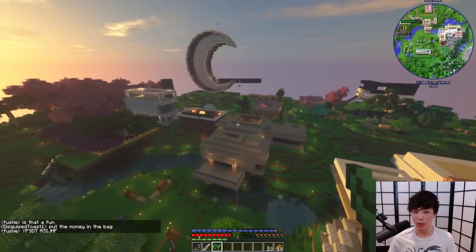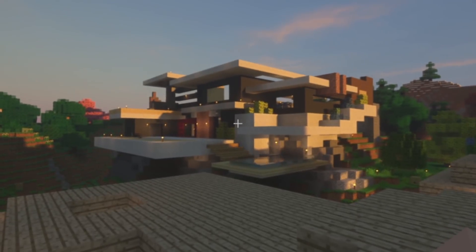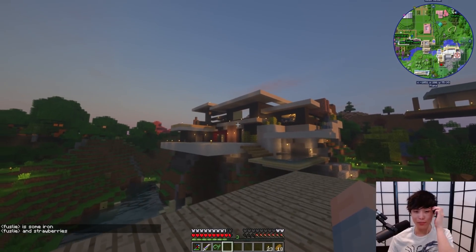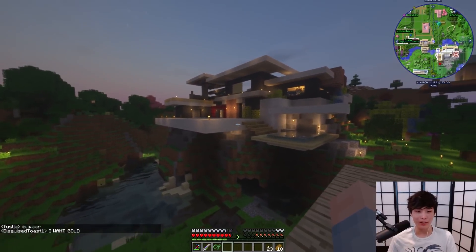I'll show you guys where I live in a second. This is Brodin's house. I think Brodin's house is possibly one of the nicest houses on the server right now. Like, it straight up looks like it's out of a YouTube tutorial, guys. Don't tell anyone, but Brodin did say he's making a room for me. It's not done yet, but man, that looks amazing. And it's not out of a YouTube tutorial — he built it on the mountain, he placed it around the mountain. That's legit.